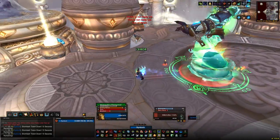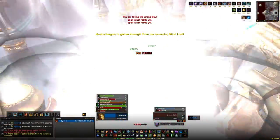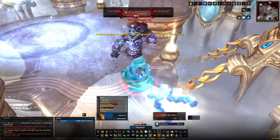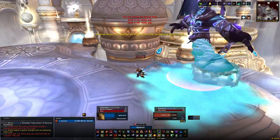Over at Anshal, he'll summon adds and put down a healing circle on the floor. You want to move out of that healing circle because it will heal him and his adds. And then finally Nazir — he'll put a frost patch on the ground that'll slow you and deal damage, do a frontal cone frost breath, and apply a stacking frost debuff as well.